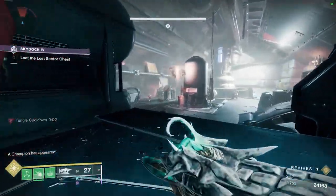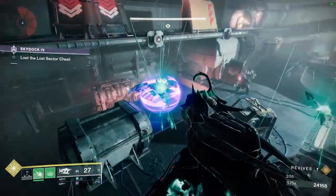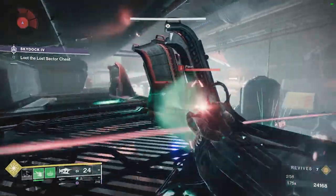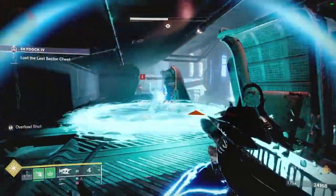Going into the third room, make sure you are reloaded. There will be an Unstop in the corner — make sure you hit him with your suspend grenade. It gives you a chance to clear ads while he makes his way up to you.